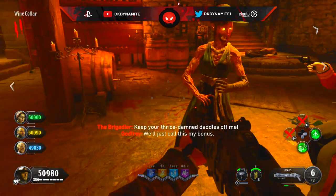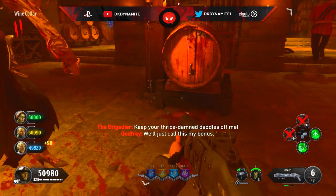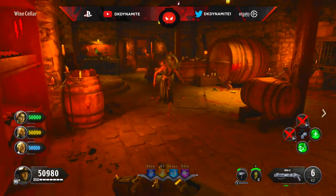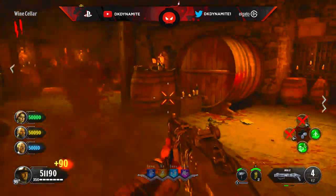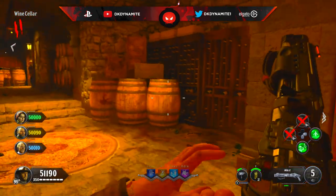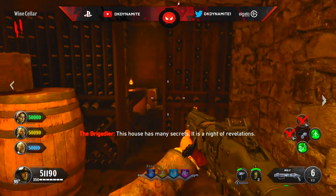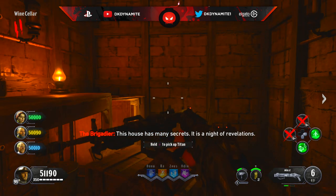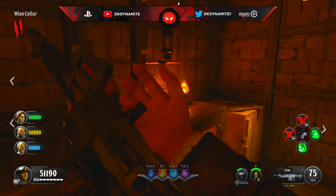Once you've done that correctly, the secret room right over there will open up and you could either get silver bullets, a random pickup, maybe a weapon — nothing too special. But that is it! Hope you guys found this helpful. This is the clarification on how to open up every single secret room here in Dead of the Night, 100% guaranteed. That's about it — this is DK Dynamite, check all links down below in the description and enjoy the secret rooms.